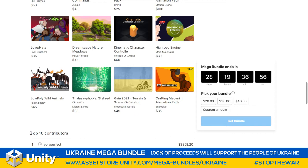Radic Bieloloff with the Low Poly Wild Animals — great to throw into the Cinti pack and have them running around. Facilophobia's Stylized Ocean from Distance Lands is an amazing kit we've played with on the stream. We also have Gaia 2021 from Procedural Worlds and the Crafting Mechanic Animation Pack from Explosive.